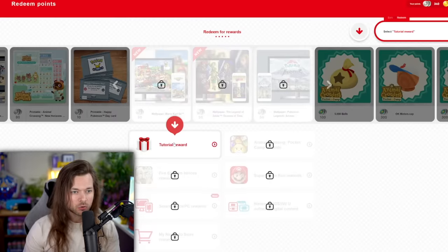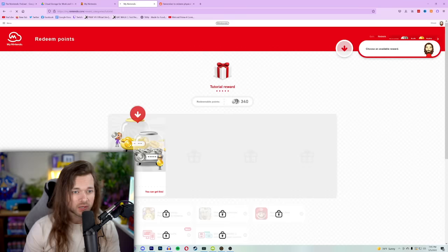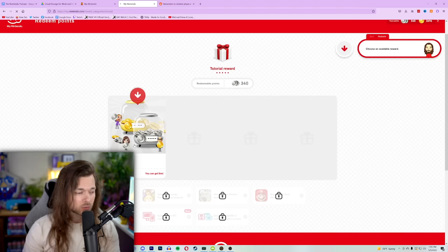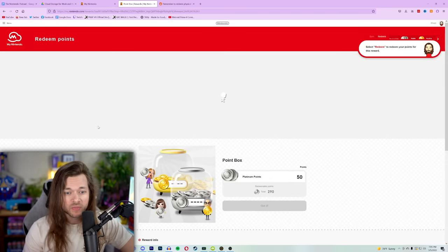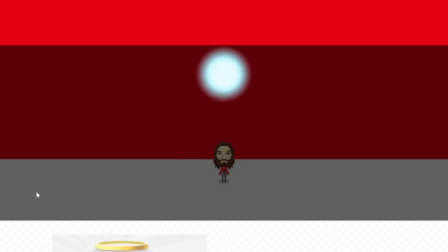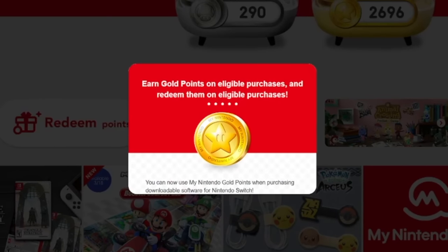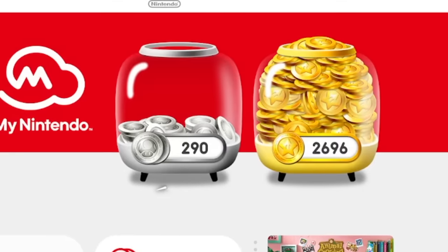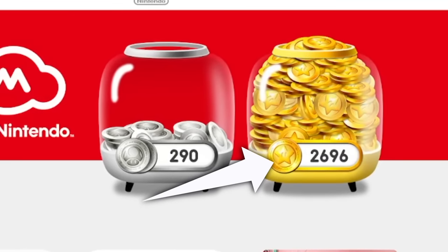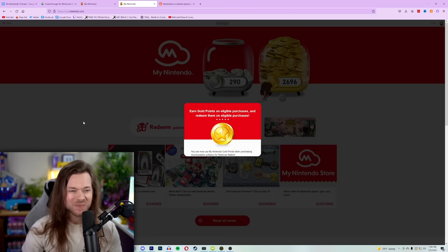Okay, My Nintendo Tutorial Reward. We're off to a great start because I can't click on this for some reason, although it is loading. Redeem your points for this reward — I don't know what I'm redeeming for, but there's 50 of my points gone. My Nintendo Home: earn gold points on eligible items and redeem them on eligible purchases. So you can use the gold points to buy more games on the Switch. Think of how many free games I could have had.